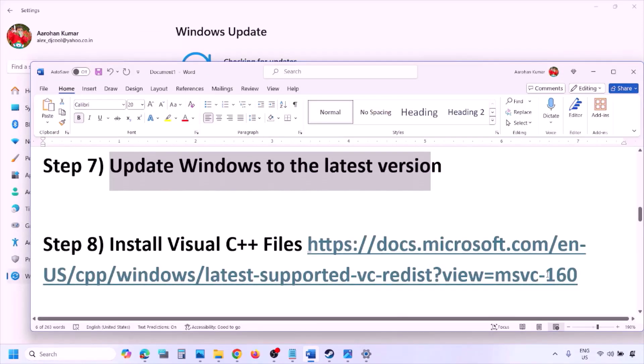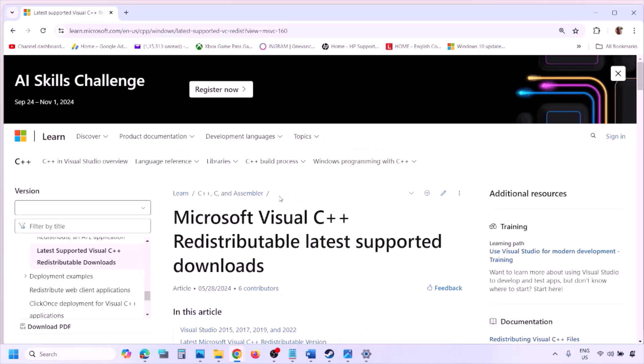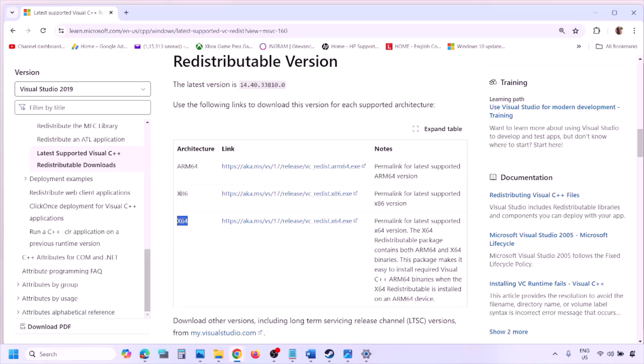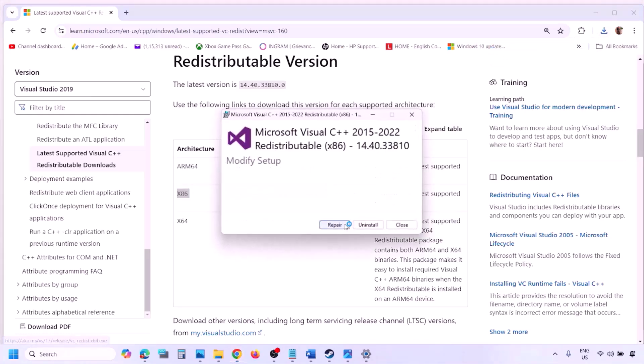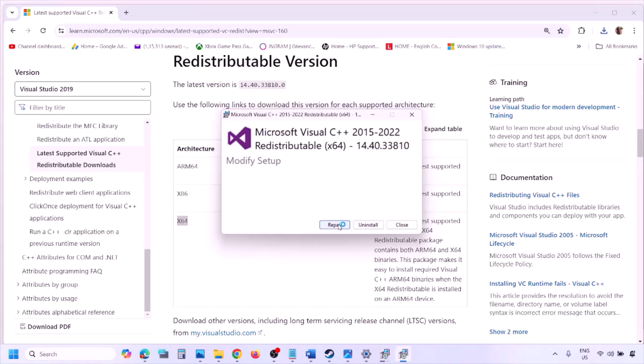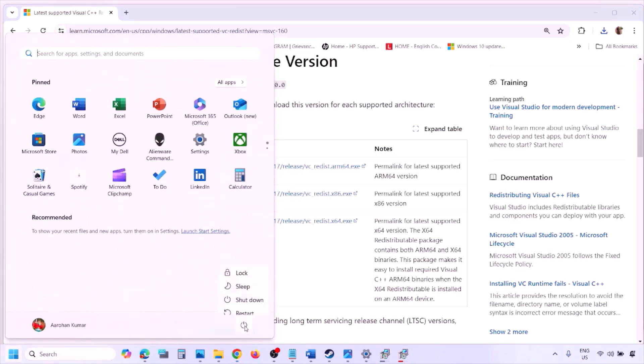The next step is to install Visual C++ redistributables. Copy the link provided in the video description and open it in a browser — it will take you to the Microsoft website where you can find Visual Studio 2015, 2017, 2019, and 2022 redistributables. Download both the x86 and x64 versions. Run each exe file: if you see a Repair option click Repair, if you see Install click Install, and click Yes to allow. Make sure both are installed, then restart your computer. A restart is required after this, and then launch the game and check.